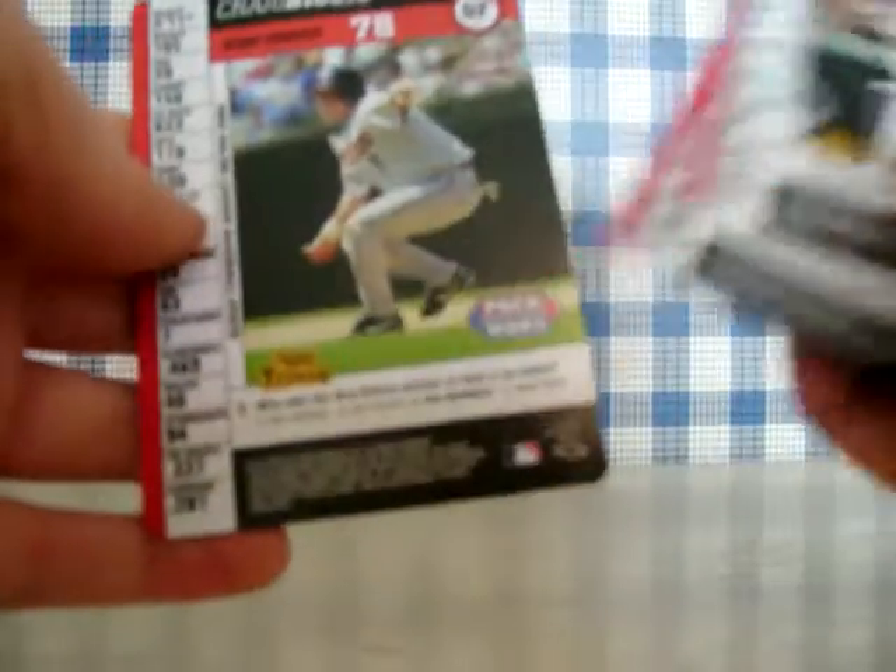Base pack. Some cards are numbered to 56 in here, but those are pretty rare to find, so nothing there. Second base pack — Beltran, Sanchez, Abigio.